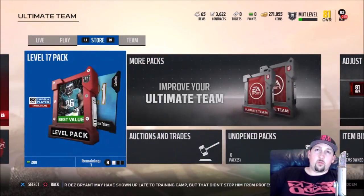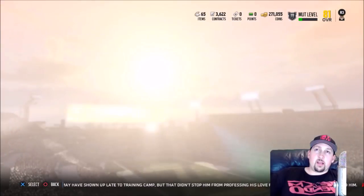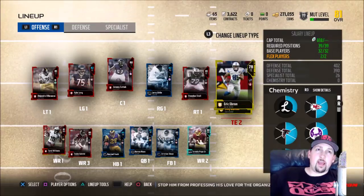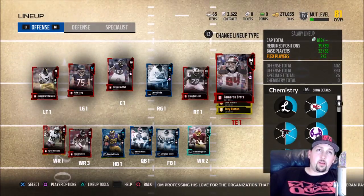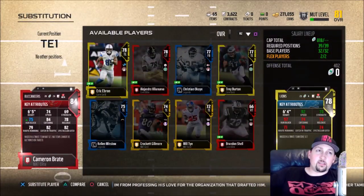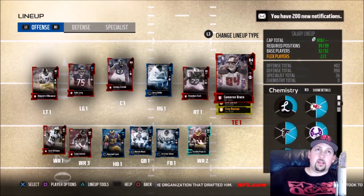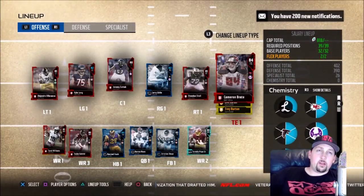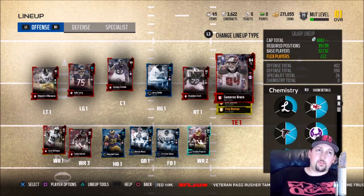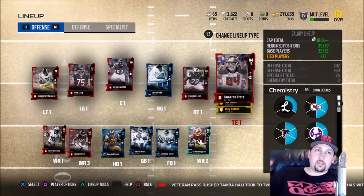I did both solos and the second one rewarded me with a pack — about five cards. I got two golds and actually three elite cards. I wish I had recorded opening them but I didn't think about it until after. One of them was this Cameron Brate card right here — these are all NAT elites, so you can't sell them, but I might be able to put him in a set, like the flashback sets, to try to get some flashback badges.